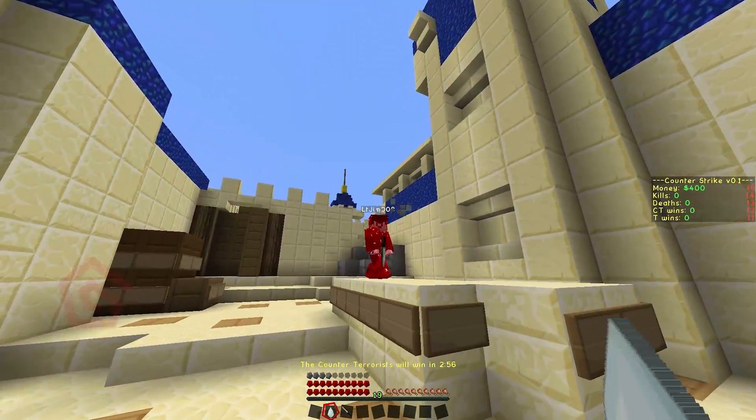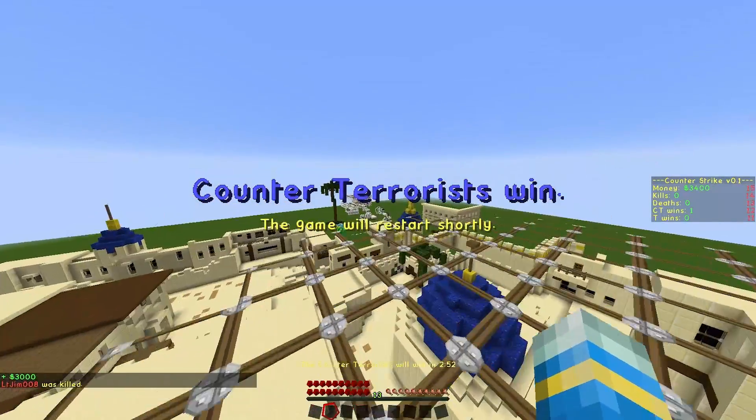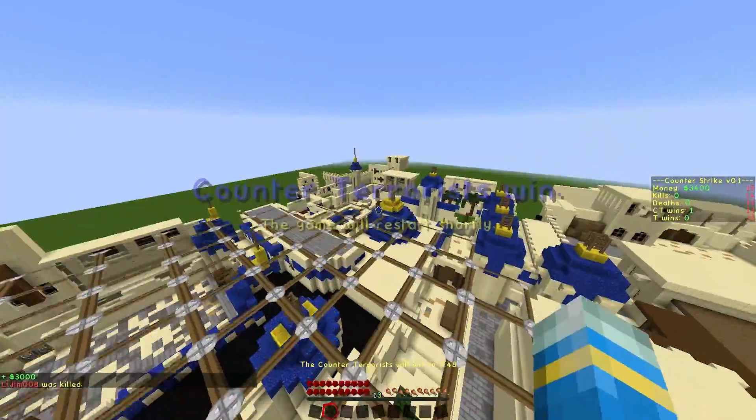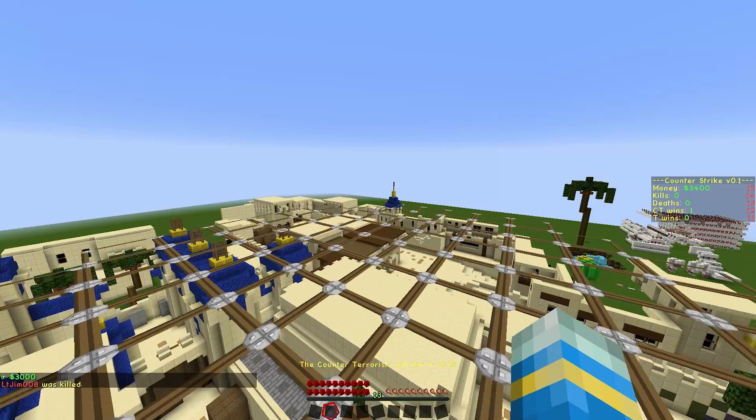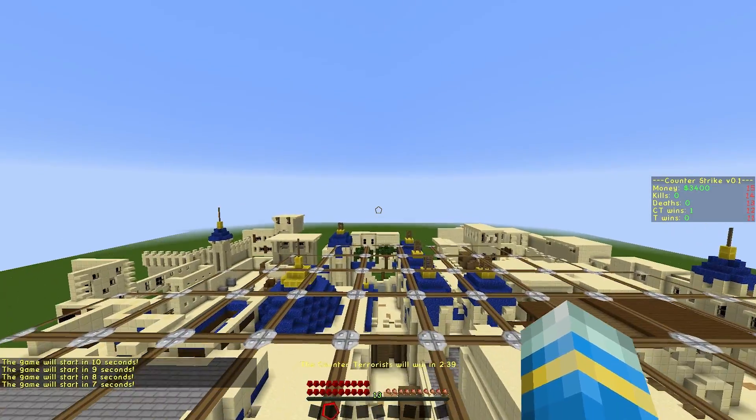We're going to go over here and shoot him — and there is the recoil. Once the round is over you're teleported back and the game will restart in a few seconds. We can see we have a CT win and we have $3,000 in the bank — my other account was killed.